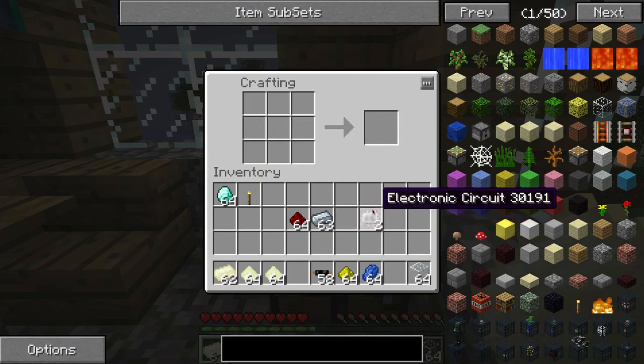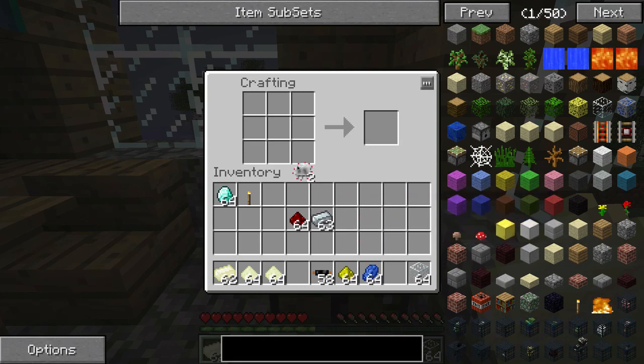We're going to put some Electrum Ingots there and you get double the electronic circuits. As we all know, electronic circuits — you're going to need tons of them. So this is very useful.